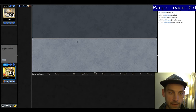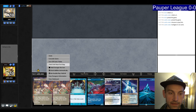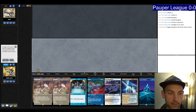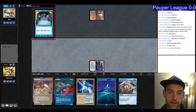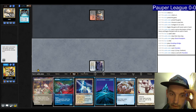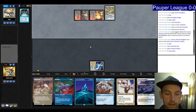Round one, we're on the play. We mulligan a hand missing the third land, keep a new hand with enough lands and double Ephemerate — put back the second Ephemerate, play the Floodplain. We're wondering what the opponent is on. Could be Affinity or Goblin Combo. We fetch a Cleric and a Familiar from the top — Cleric is quite good versus Goblin Combo since we can Ephemerate to get rid of their goblins. Then we see a Chromatic Star: it is Goblin Combo.